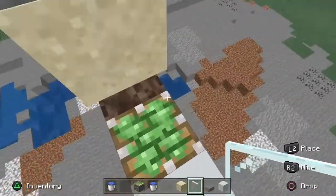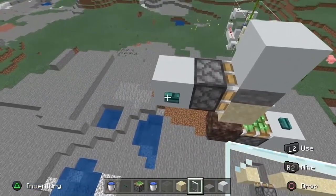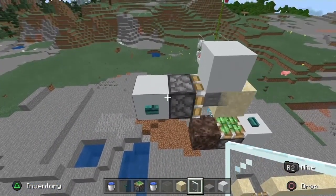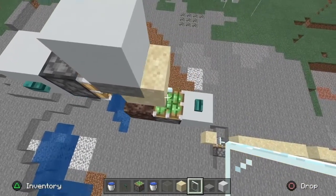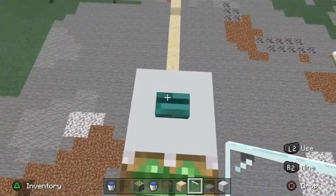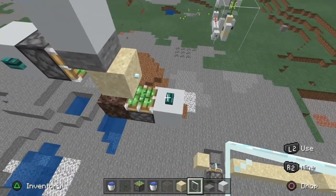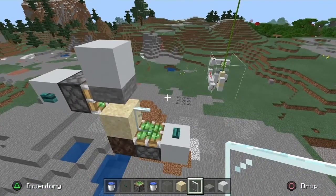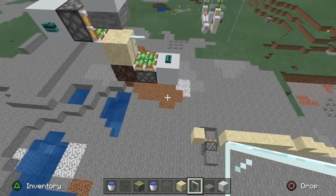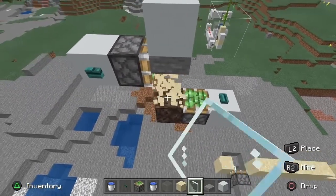So if it's broken and won't work, just place down the glass pane, press the button, and it's working again. One warning: if you leave the glass pane there and forget to remove it before pressing the button, that breaks it completely — it's done. Good luck, enjoy the Elytra launcher, and thanks for watching.